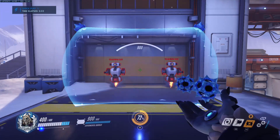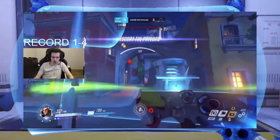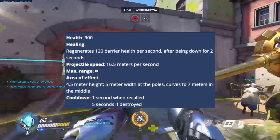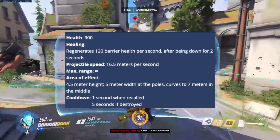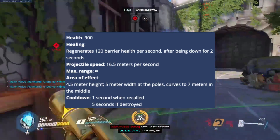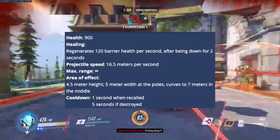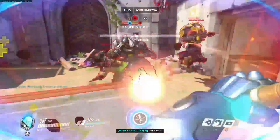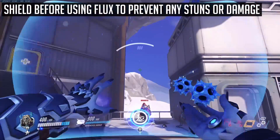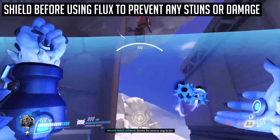Sigma's first ability is a floating barrier in which Sigma deploys in a straight line, with the ability to retrieve the barrier at any time. The shield has 900 health, regenerates at 120 shield per second after being down for 2 seconds, and has a cooldown of 1 second after being recalled. Here are 10 tips for Sigma's shield. Firstly, make sure to shield when using your ultimate to prevent any incoming damage or from being stunned out of your flux.